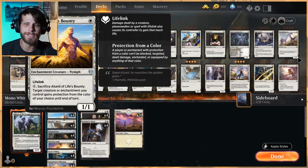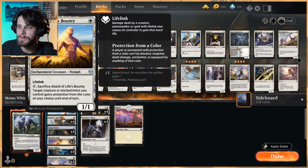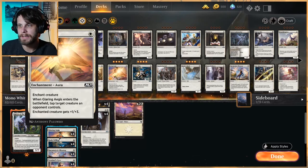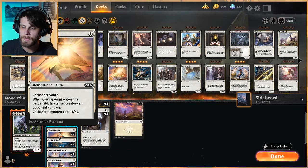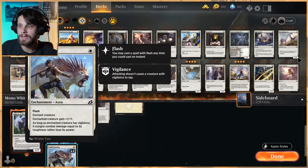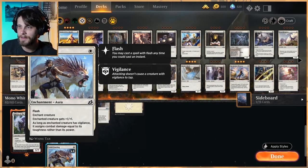Alseid of Life's Bounty is here as a bit of a protection spell, very similar to God's Willing, but gives us another creature option to help go off. Glaring Aegis is here — tapping a target creature an opponent controls is really nice to ensure you get through for damage, and it buffs toughness more than power. Normally that's not great, but with Solid Footing, which swaps power and toughness, it's actually very good.